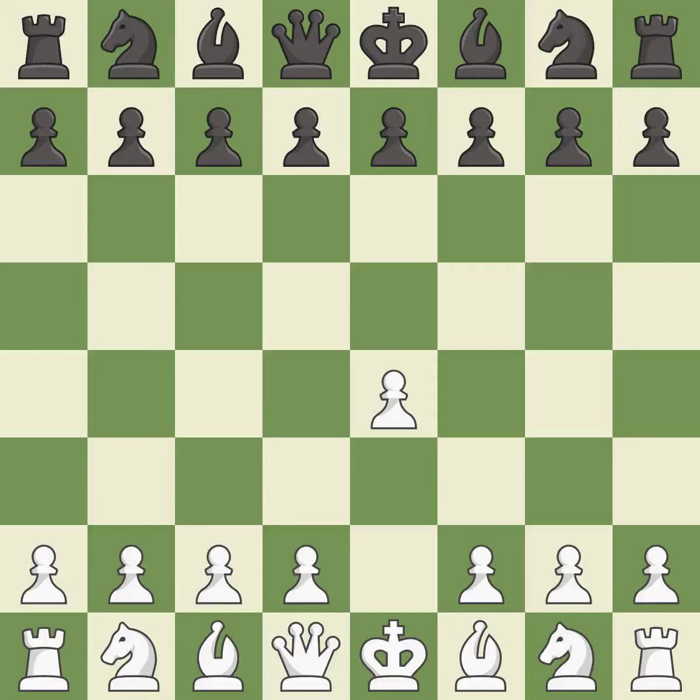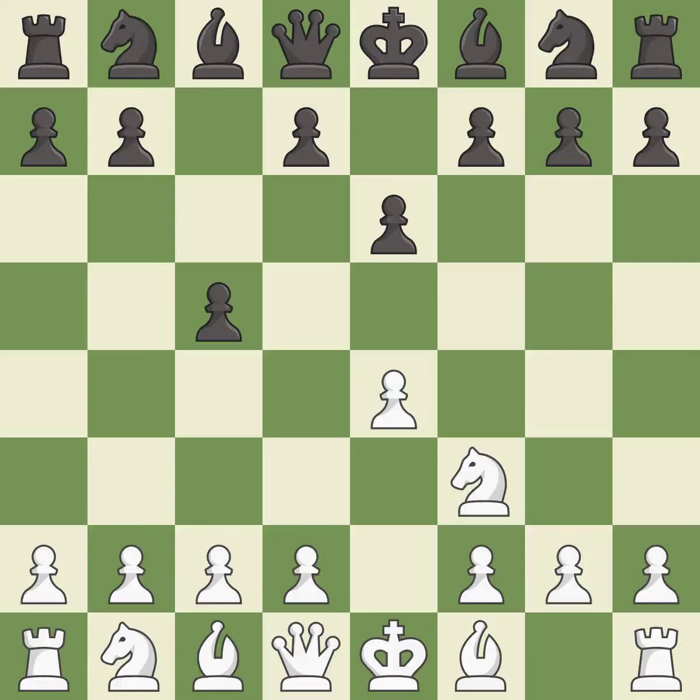Opening with the king's pawn controls the center and opens up the light-squared bishop and queen, often leading to sharp games. The Sicilian defense controls the d4 square with the c-pawn. Nf3 develops the knight toward the center to prepare for a d4-pawn push, where the knight will recapture if black captures on d4. E6 creates an opening for the dark-squared bishop and opens a new diagonal for the queen, preparing the bishop for development.